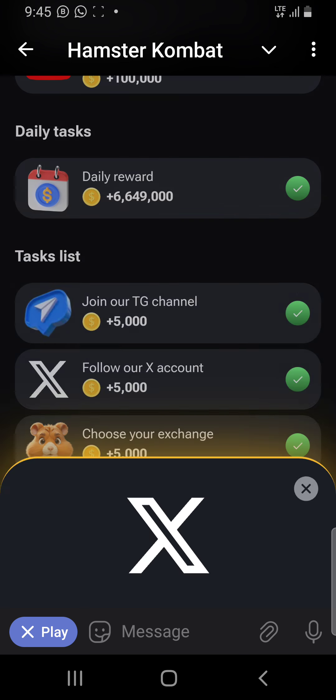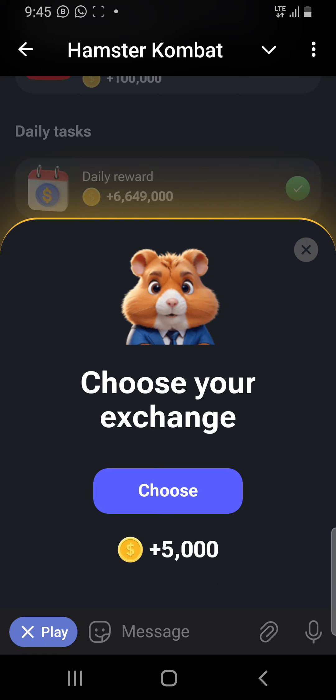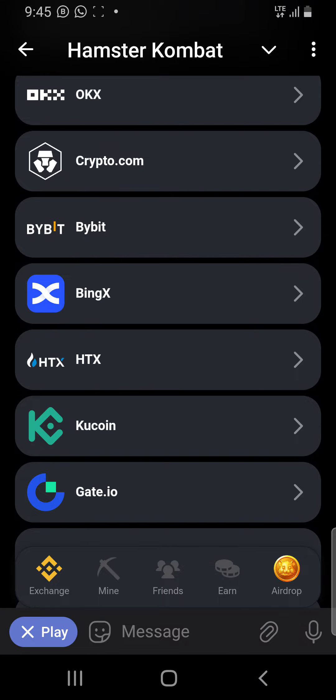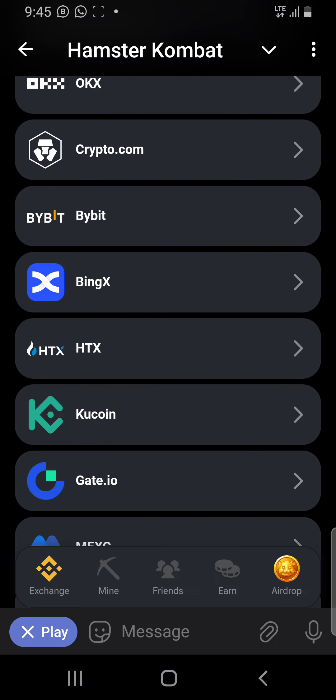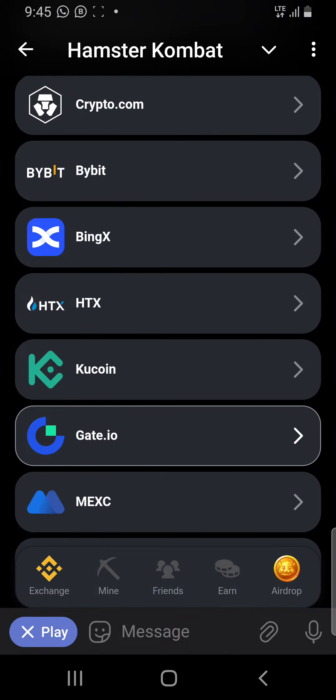You will be given five thousand coins. You choose your exchange — any of the wallets. Make sure you download a crypto wallet that you use as an exchange, so they can send the token to your crypto wallet. You connect your wallet to receive it.